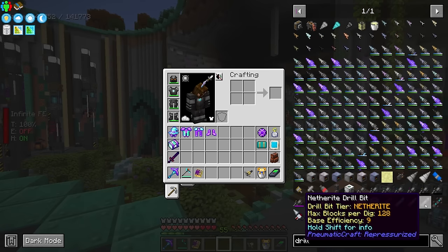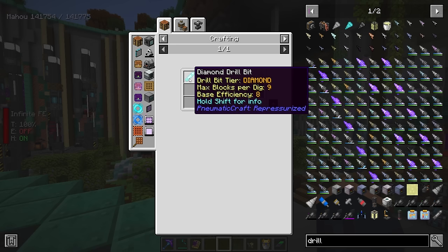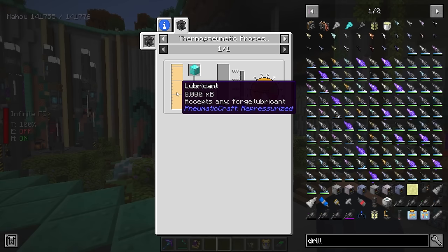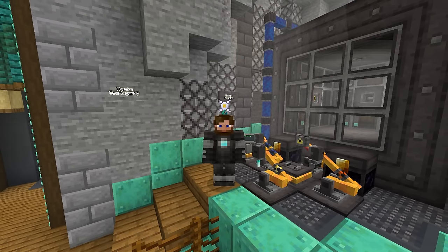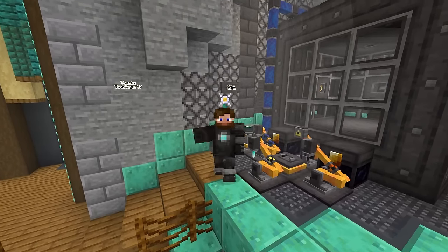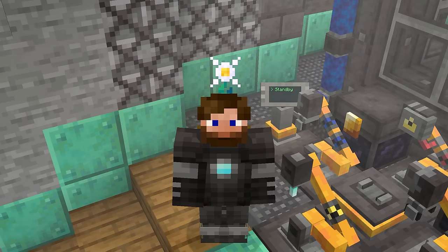The drill bits are right here. To get the netherite drill bit, which is the best one, this requires an unassembled netherite drill bit, which requires some netherite and a diamond drill bit. And to get a diamond drill bit, we are going to need lubricant — eight buckets of lubricant. You can get lubricant quite easily using the Amadron tablet to trade emeralds for a bucket of lubricant, but I want to set up the actual thermoprocessing plant that allows us to get several other things as well.